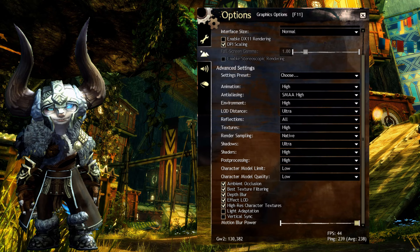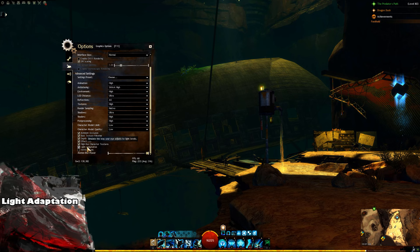High res character texture is on. Light adaptation is turned off. Turning this on will make all areas of the game much brighter, however having this turned off will make areas like caves dark and immersive. It's personal preference but I recommend giving it a try.